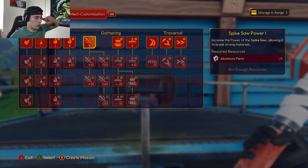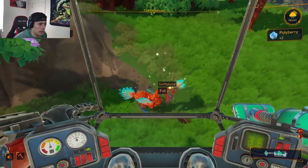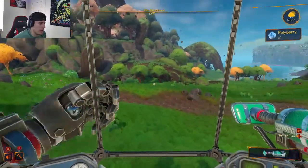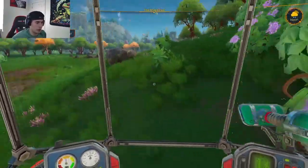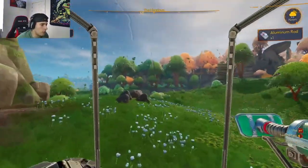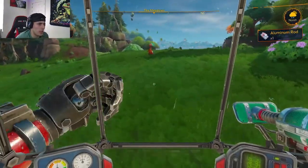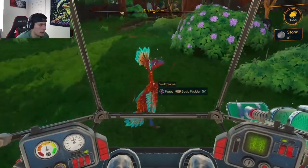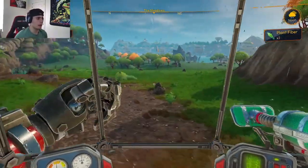I found out that we can feed these guys and they will dig up stuff like polyberry seeds - I've gotten some plant fibers out of them and I'm sure they drop other great things. We're just gonna keep roaming around and feeding them with fodder and see what all we can get. I just fed this little guy and he dropped me some aluminum rods - they drop just about anything. Some stone from that one, and then some fiber.